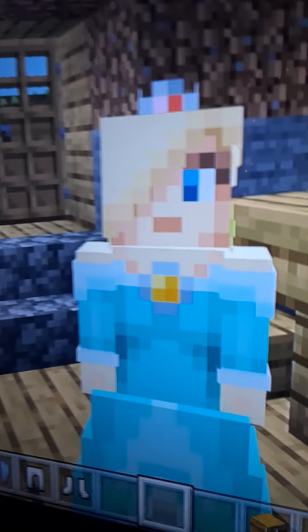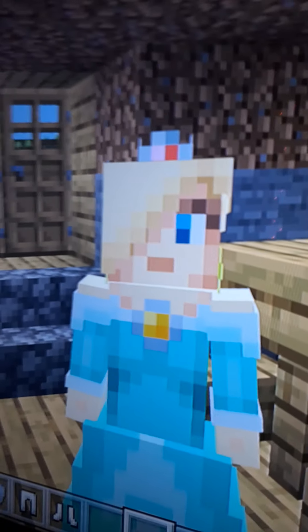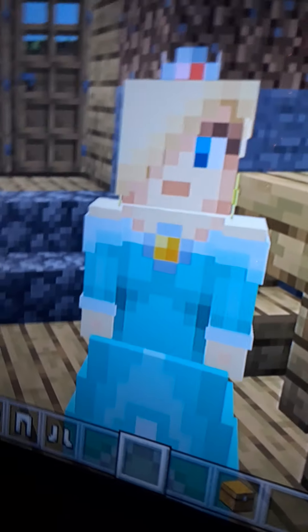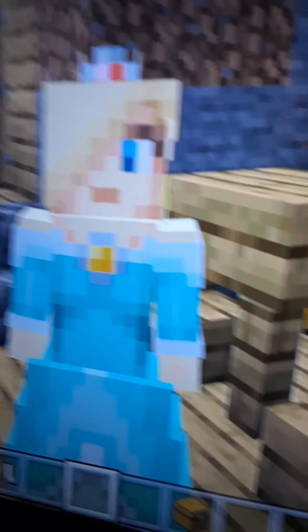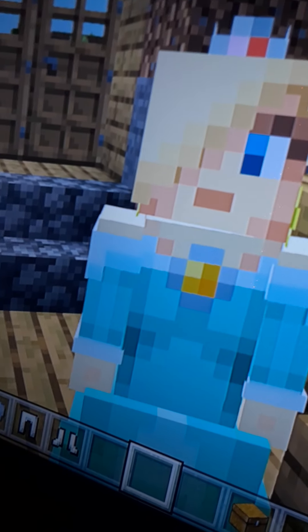And speaking of more princesses, we have Princess Rosalina. As you can see, she has the golden necklace, the beautiful red ruby crown. She has the hair covering her eyes, the beautiful blue dress. She has no gloves, but she is considered a princess because of the crown and because she comes from space. She has the long, luscious hair in the back.